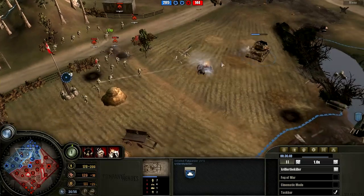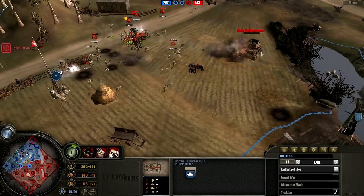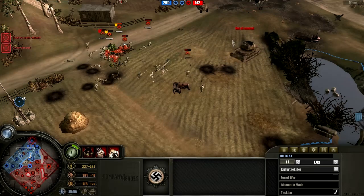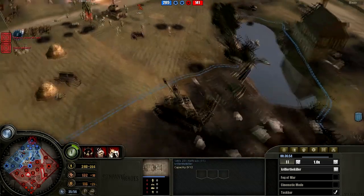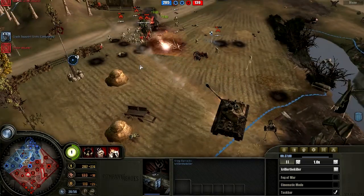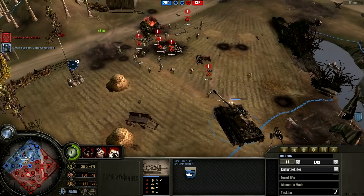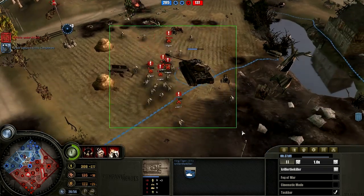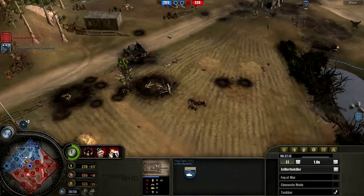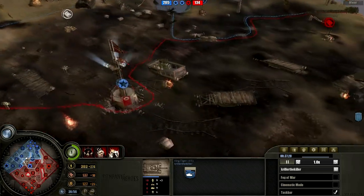We've got an Austrian out on the field now, but there are too many Ranger squads for him to actually deal with. He's deflecting a lot of shots but he does go down. So is this King Tiger going to be enough for all these rifle squads and Rangers? Probably not. But what is the American player doing? He's retreating all of his troops for some reason. Propaganda war wasn't even used — he was in great shape to take down the King Tiger but he decides to retreat anyway.